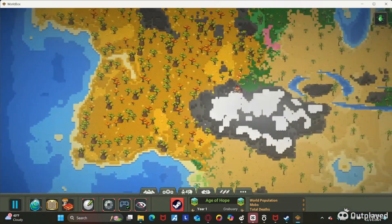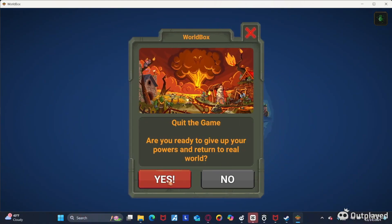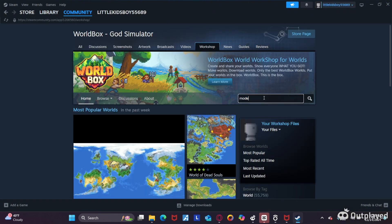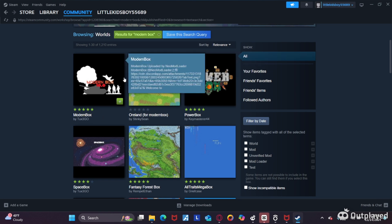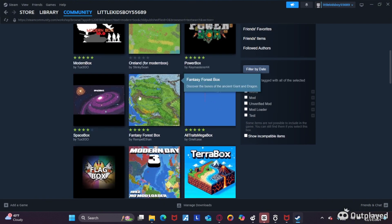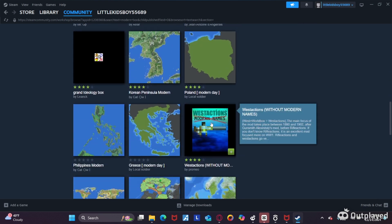Like I did on my last video — it's Worldbox. And if you want to, you can get mods straight from the Workshop: Modernbox, Powerbox with 32 new powers to the God tab, Flagbox, Explore, God of Warbox, maps, Modern Names, West Anton.